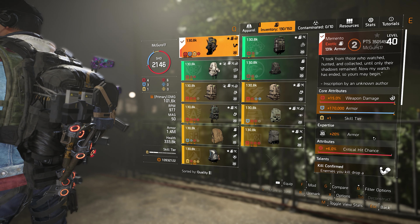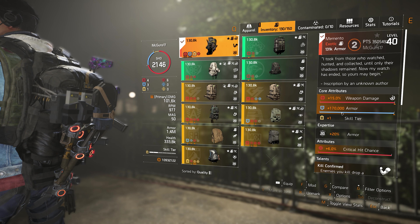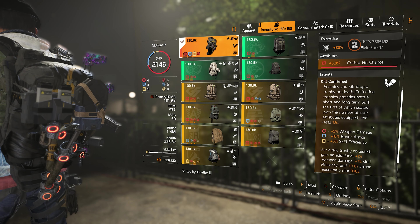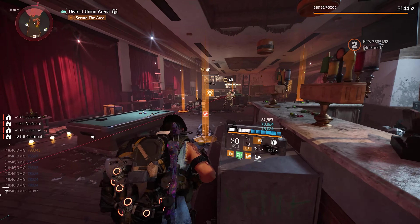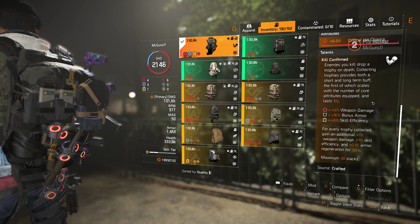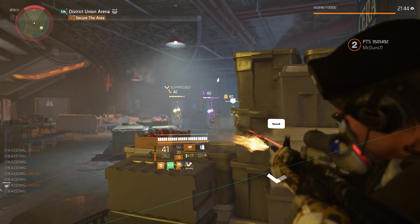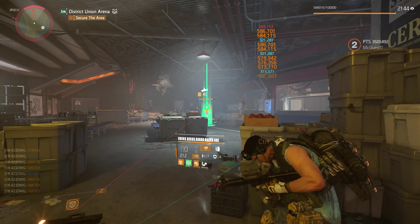A lot of people will ask why I didn't go with Glass Cannon — 25% amplified damage. I'll show you the difference between Obliterated and Glass Cannon — it's basically the same. The backpack is the Memento exotic — my favorite gear in the game. Core attributes: weapon damage, armor, and skill tier. The talent is Kill Confirmed: kill enemies, they drop trophies, you pick them up, and they give you 5% weapon damage, 10% bonus armor, or 5% skill efficiency. You get a maximum of 30 stacks — so 30% weapon damage, 30% skill efficiency, and 3% armor regen for 300 seconds (five minutes).